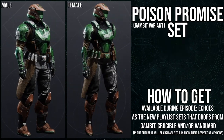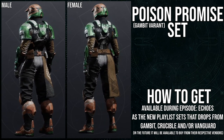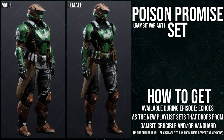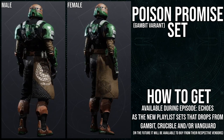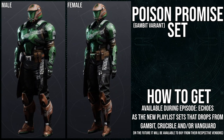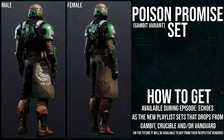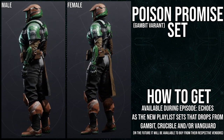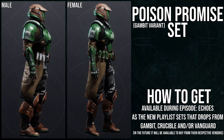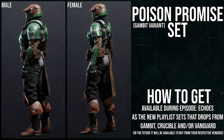As for the next set, it is the Poison Promise set, which is the Gambit variant. This one is weird because if you just ignore the snakes, I think the set's pretty cool. The helmet is pretty cool — it just reminds me of a previous playlist helmet, which is annoying because it just feels like the same helmet. It's the same problem as the Hunters where I can see the spirit of that armor in this. I can see pieces where clearly you got inspiration, or you were just like 'I don't want to do anything new,' so you grabbed pieces from the older set.